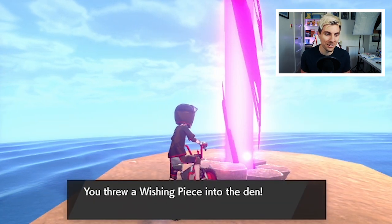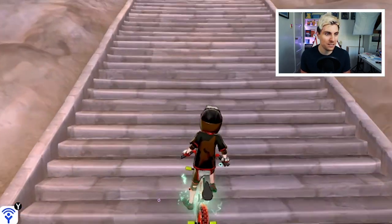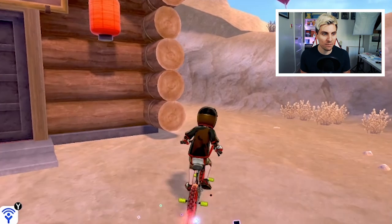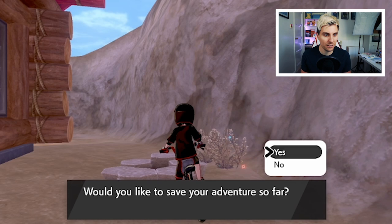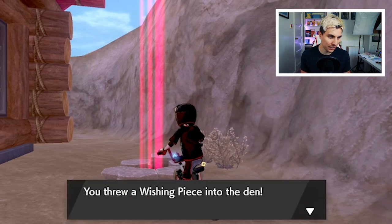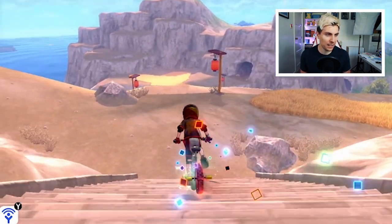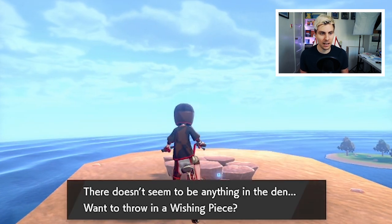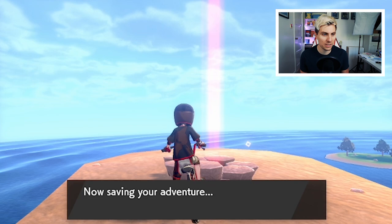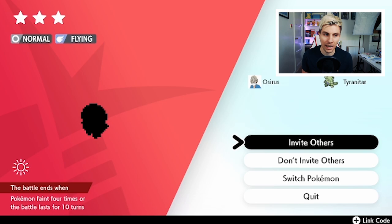We've now had three promoted dens in a row — which is incredibly unlucky. We'll try one more time; they say third time lucky, but that was third time unlucky for us. So we'll throw the wishing piece and try a fourth time, hoping for a red beam. And there it is — we've got the right beam. If you come into the beam and it's not Talon Flame or the Pokémon you're looking for, there's a quick method to fix that.